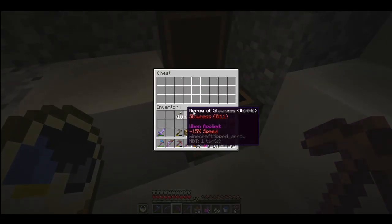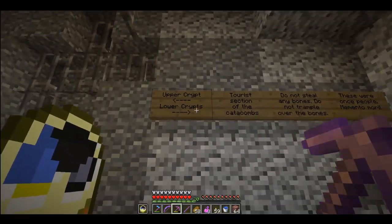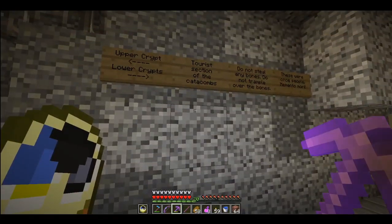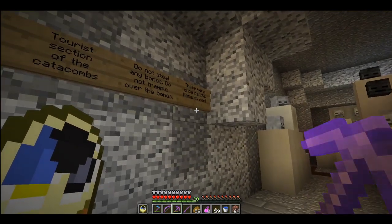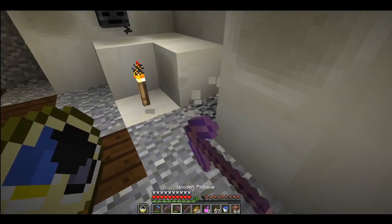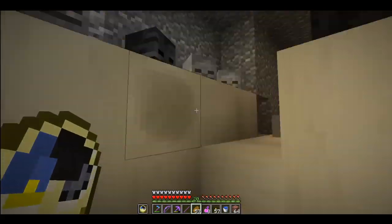Special arrows - always handy. The poison ones might not be so great. Upper crypts over this way, lower crypts over this way. Tourist section of the catacombs - do not steal any bones, do not trample over the bones. These were once people. I love that because, ironically, all the people have been mutated and turned into skeletons.